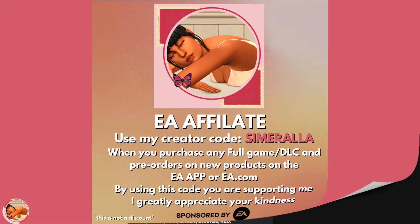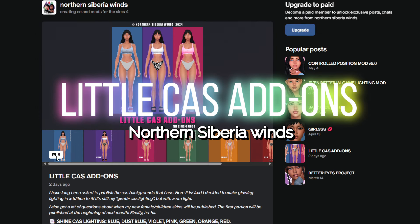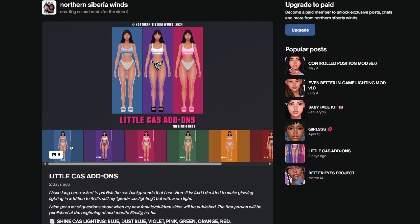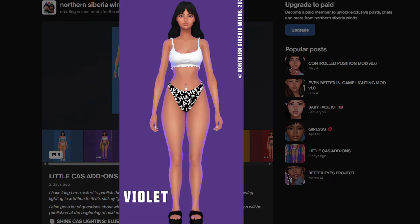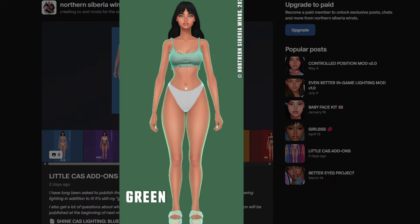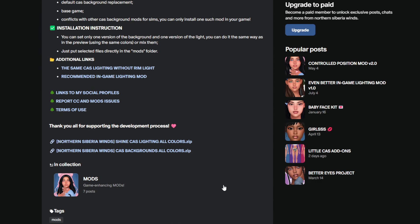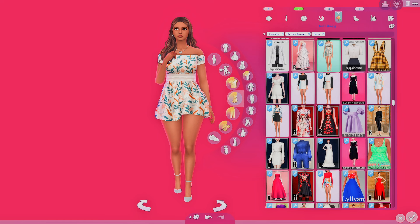First up, we have the Northern Siberia Winds 'Little Cast Add-ons' mod override. This is a cast background with a shine cast lighting. It comes in an array of different colors: violet, blue, pink, green, orange, red, and a dusty blue. When you go to Northern Siberia Winds' Patreon, scroll all the way down and you'll find two zip file folders — one for the cast background and one for the shine lighting. You must only pick one from each.